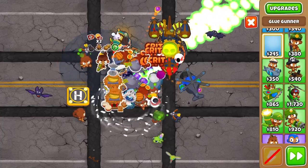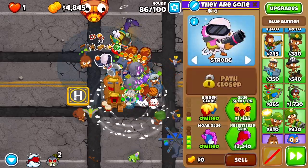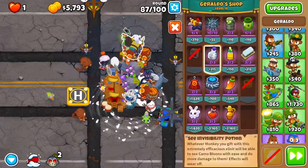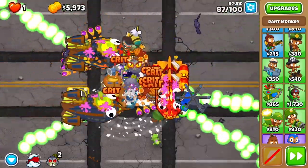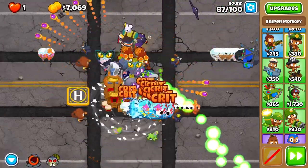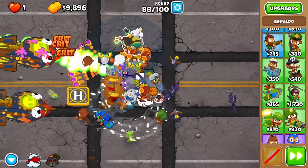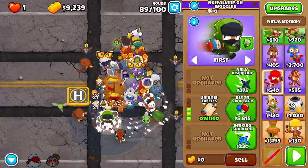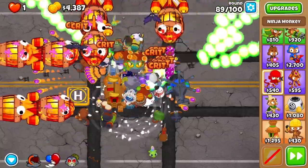In the later rounds I'm going to put pickles on the tech terrors for extra damage. I'm going to get a moab glue up here as a 0-1-3 with primary training to give it extra pierce, and put the camo potion on it — not for camo detection since I already have that, but because that potion gives bigger range which can really help take down a ZMG earlier so you can use the nuke ability of the tech terror. I'll get the sabo too — that's going to help on rounds like 95, 96, and a little bit on 98.